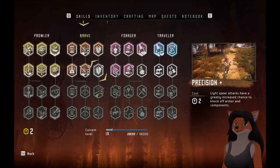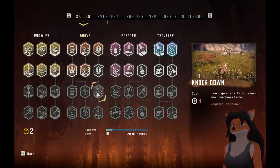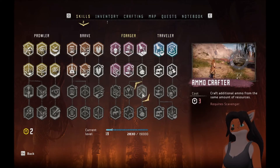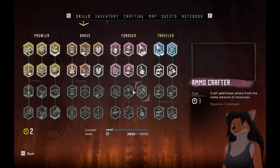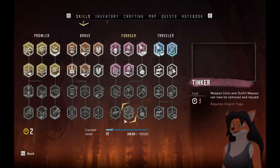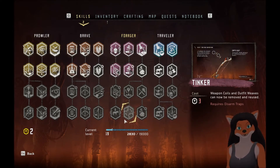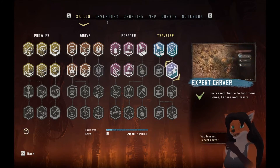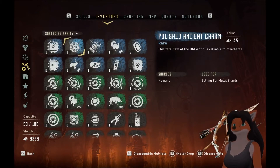We have two skill points. We can get Precision, Scavenger, Mount Repair, and Expert Carver — actually, Expert Carver might be worth it to grab. Some of these are actually pretty good. Tinker would be quite useful too. Let's go with Expert Carver. As for inventory, we have a Polished Ancient Charm which we can sell — I don't think it's needed for anything else.